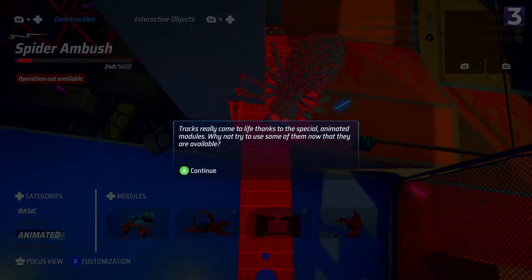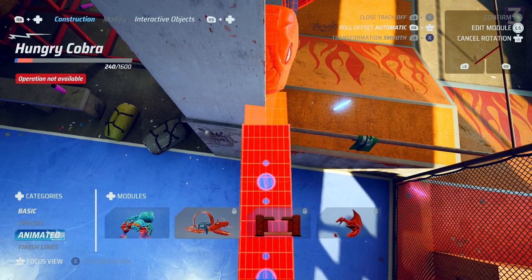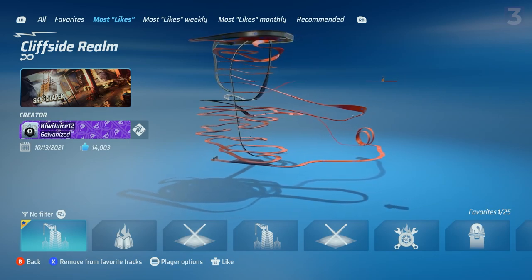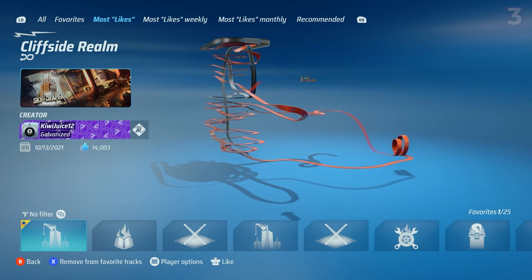Speaking of custom tracks, the game has a very thorough track editor, which you can unlock parts for by playing through the single player game or buying DLC, and then upload to the server and share with others. It's worth knowing that you can't play against AI on any custom tracks — it simply goes to time trial. I guess the AI just couldn't figure it out, but you can play them in multiplayer.